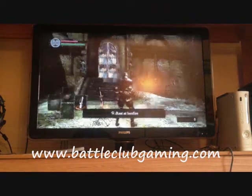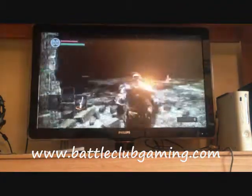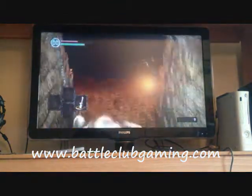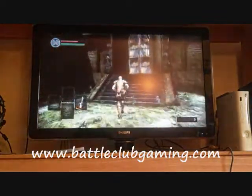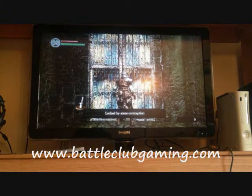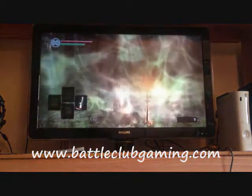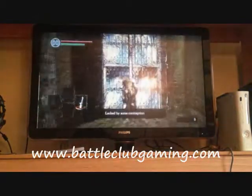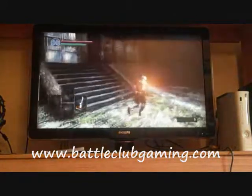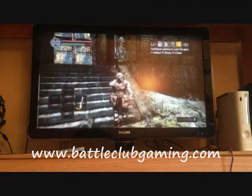Alright, here we go. You see we're back at the first bonfire. It's the door again — there's the door that would not open. Just so you know, we are in the same area, no nonsense going on here. This is where we came from. So we're going to come back up here and try to open the door. 'Locked by some contraption.' We have recreated the glitch, my people, and there's nothing that you can do. We'll try to rest at the bonfire here, go back and try to open the door — still locked by a contraption.